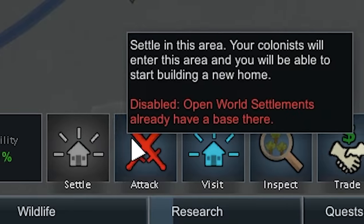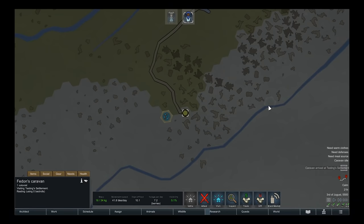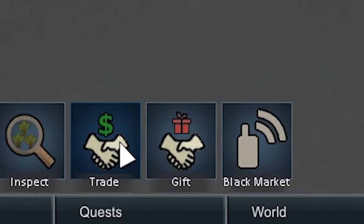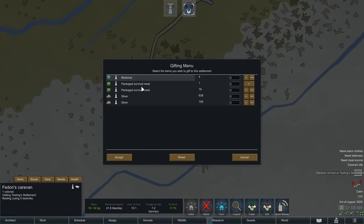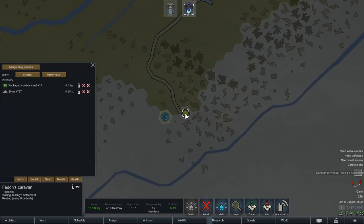Given that we just got a bunch of stuff from Froggy, we can form our own caravan and head over to their settlement. Our caravan arrives and below you can see all these options. Most of these options aren't actually implemented yet — attack, visit, and inspect are all not implemented, which makes sense since this mod is very early in development. The three options that do work are trade, gift, and black market. If I go ahead and click gift, I can select whatever items I want — say, four medicine and a package survival meal — and click accept. Now the items are gone from me and instead they're in their settlement.